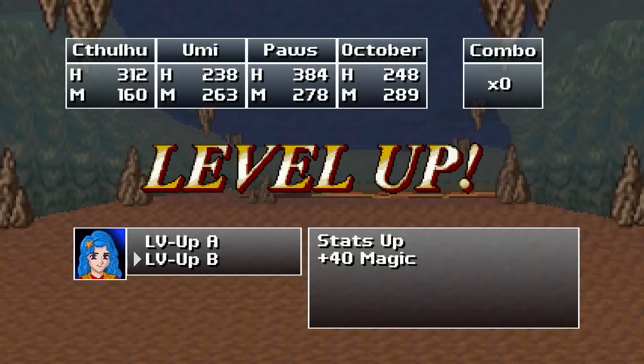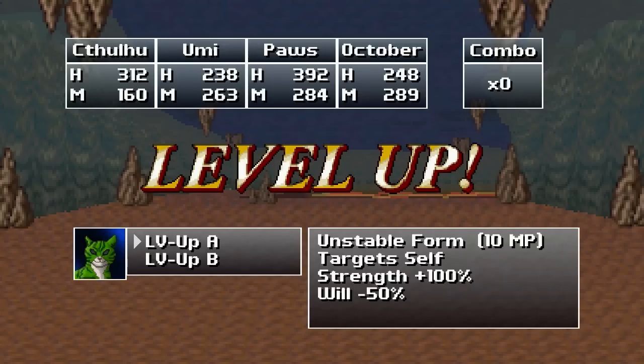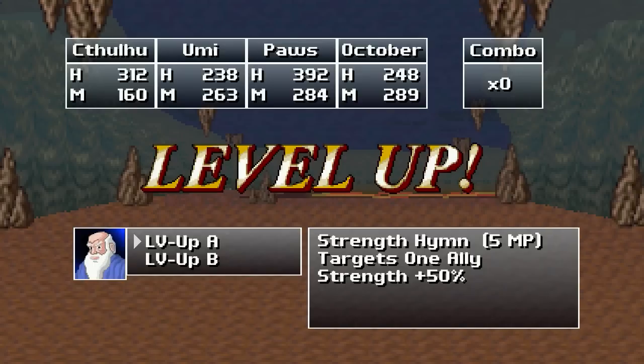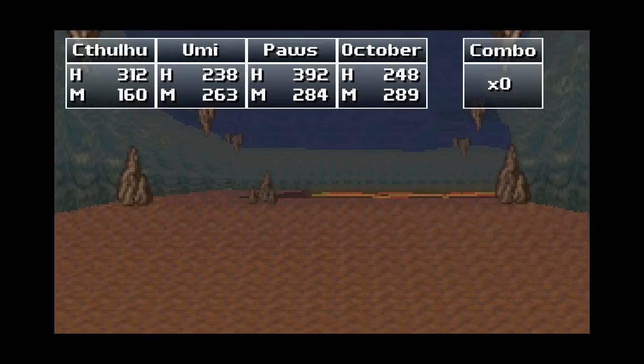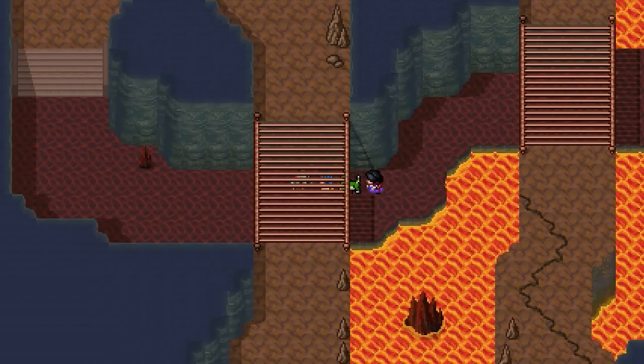Umi leveled — we can get 40 magic, or we can upgrade Starfish. We are upgrading Starfish. Alright, Pause leveled — we can get plus 100 strength minus 50 will, or plus 100 magic minus 50 vitality. So we're going to get strength. Docker leveled — strength bonus, on a single target or a group. We're going to do single target. And on we go.